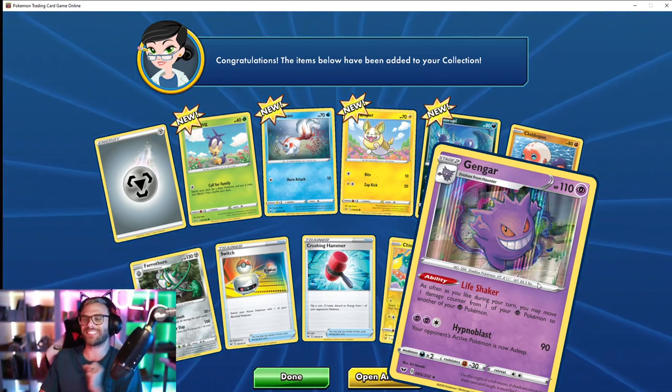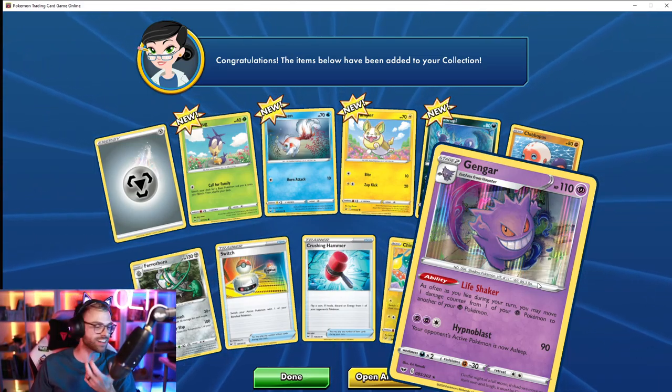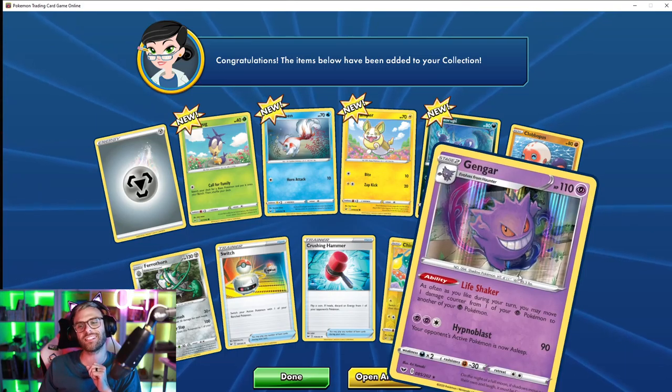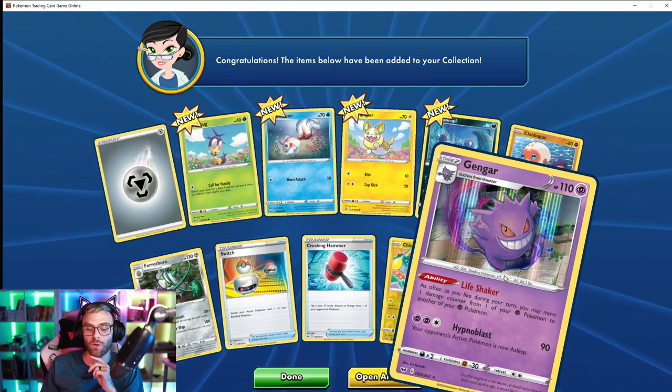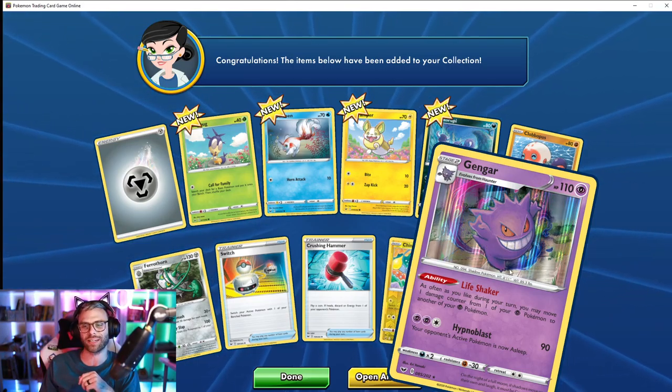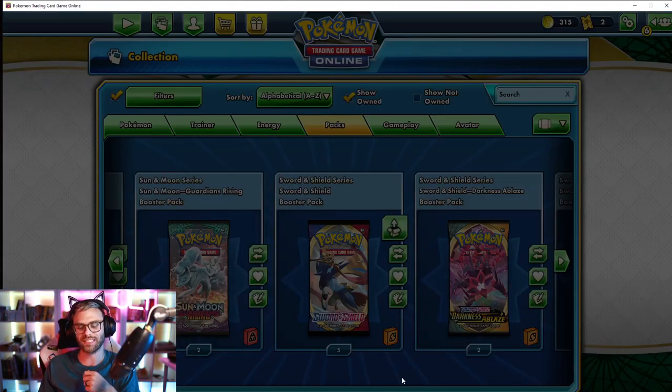That is so sick. I love Gengar — Gengar is my second favorite Pokémon after Raichu. Honestly, I gotta say, I think only because Raichu has been my OG since I was a kid, but really deep down I think Gengar is my number one because he's so cool.